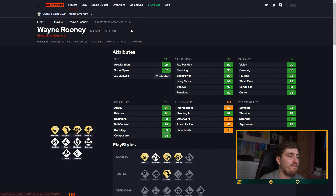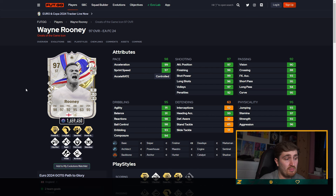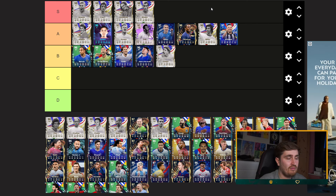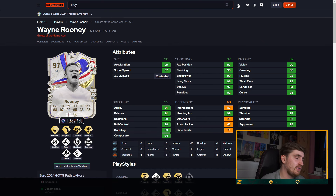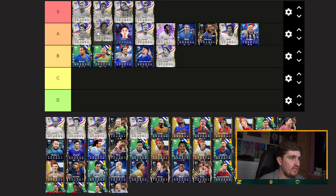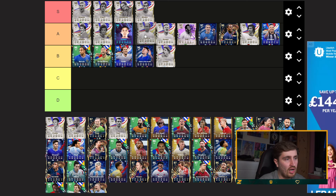Rivaldo is pretty obviously S tier for me — crazy card. Rooney — very, very expensive SBC but a good card: finesse, five star weak foot, long balls, fairly nice, crazy stats. Cruyff is a ridiculous card, obviously going to be S tier. Cruyff has finesse, quick step — those are amazing — first touch is fairly good, insane on new-gen.